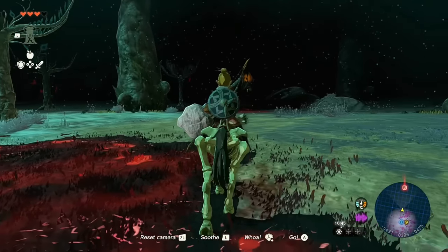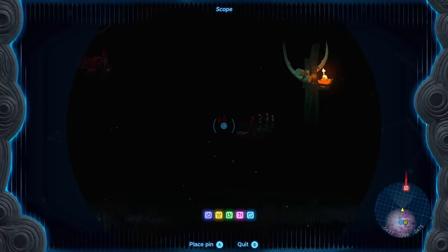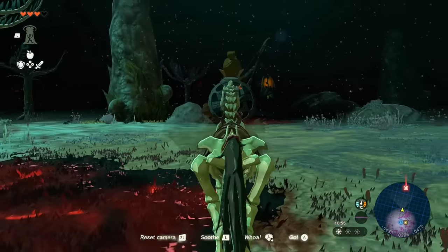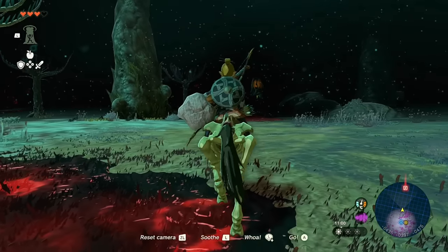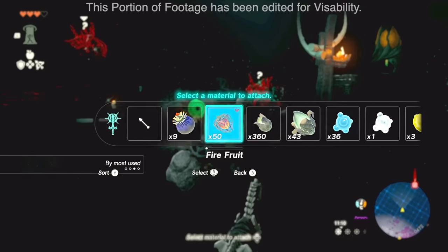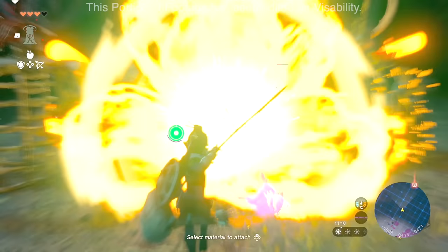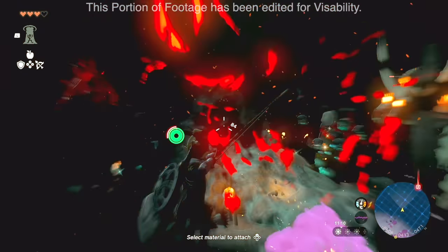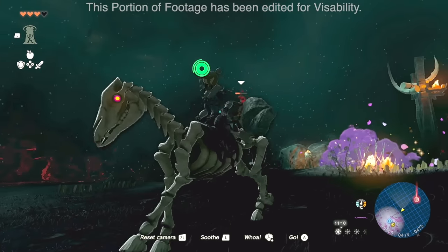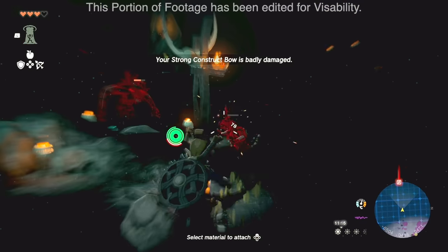You may come across fires in the distance with red emanating from them — those are gloom enemies. If they hit you, they'll deal gloom damage and reduce your total hearts. They're down here mining Zonaite. If you see an explosion barrel, shoot it to hurt a lot of them at once. The archers may want to take you out, so switch to a better bow. One of my favorite reasons for having a Stall Horse is the immediate bullet-time arrow shots whenever you want.